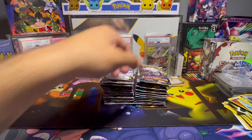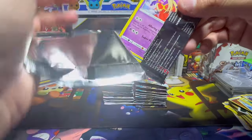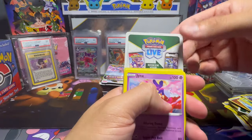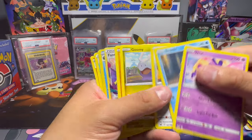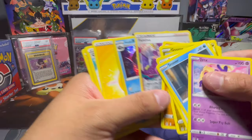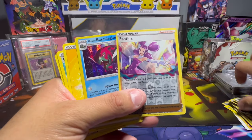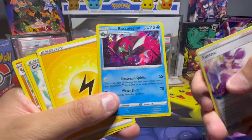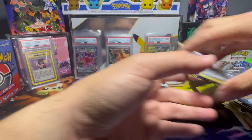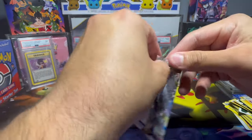Guys, I haven't even gotten a hollow yet. And another white cold card — wait a minute, something ain't right. How is this possible? So all the code cards are white. All right, I thought I was tripping. So we got a hollow Basque Legion out of a white cold card pack. I thought I was getting scammed for a second.